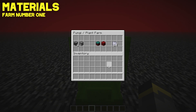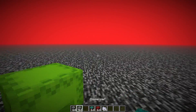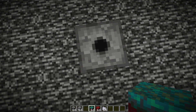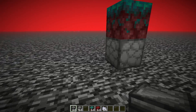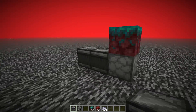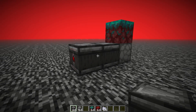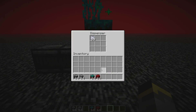To build this farm you'll need two observers, a single dispenser, a block of warped or crimson nylium, and bone meal. You'll probably want more than a stack of bone meal — a stack works but runs out quickly. Start by placing a dispenser facing up, then place either a warped or crimson nylium on top. Place an observer right next to the dispenser facing out, then another observer just like that.